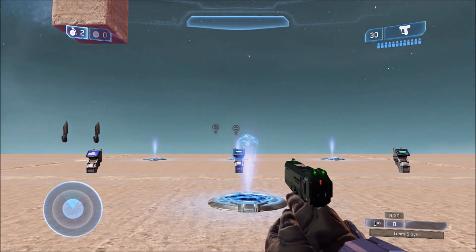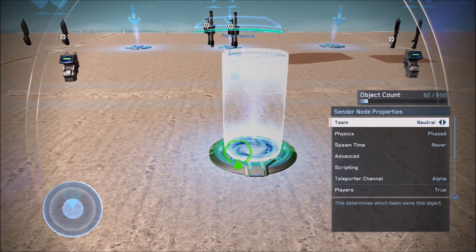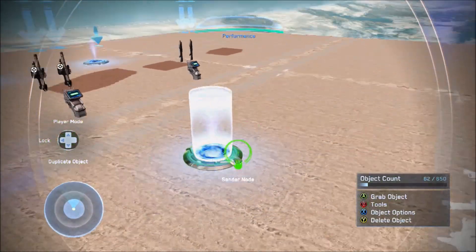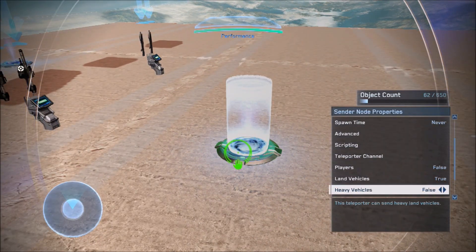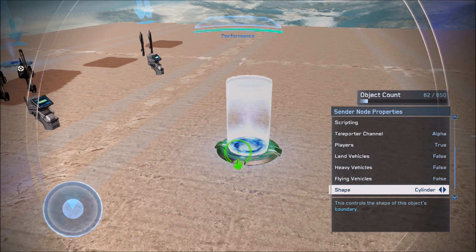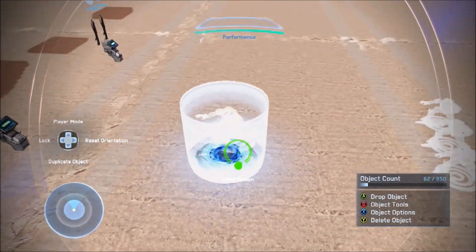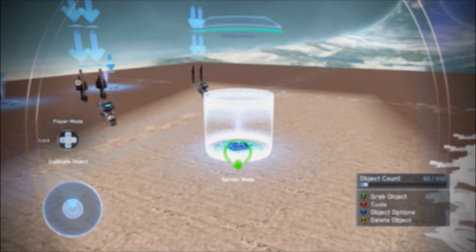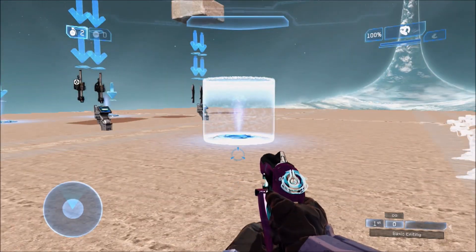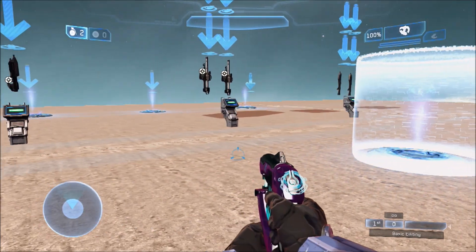I'm going to take you into Forge to show how to make it. The first thing you want to do is set up a sender node. In your infection map, you'd increase the radius under the shape settings, then put your initial spawn or respawn points on this area. That allows your spawning so people don't have to run into the teleporters — they'll just immediately teleport, creating randomized spawning.